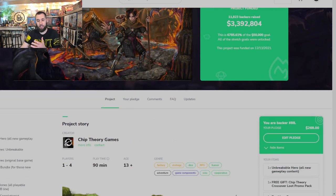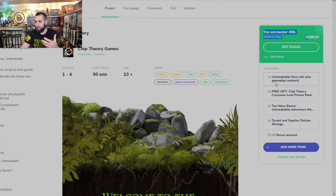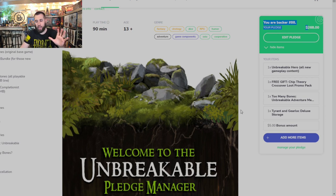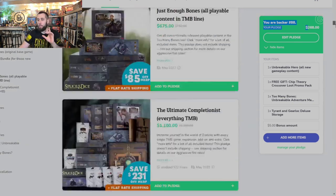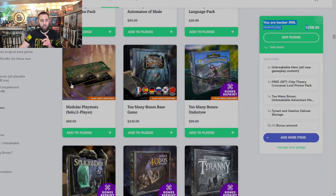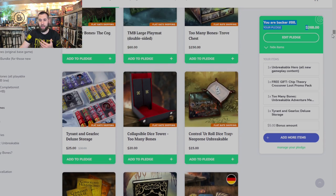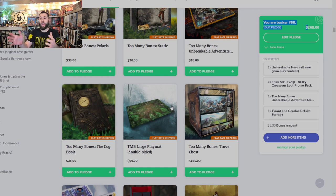Next up, one of my favorites — Too Many Bones: Unbreakable campaign on GameFound by Chip Theory Games. I'm so excited. I got the Unbreakable all-new gameplay content, the Unbreakable adventure map mat, and the Gearlock storage deluxe trays for the Trove Chest — came out to $268. I might still add the solo play mats later from the Chip Theory site. I already have the Autonomous Automaton of Shale pre-ordered, so I don't need that, and I don't need the dice tray or promo packs. I'm really looking forward to this.